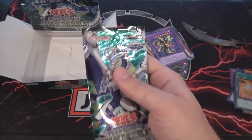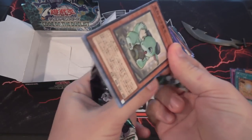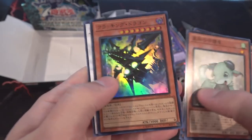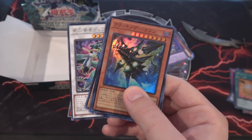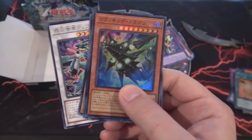Oh, there's another one of Starving Venom, the Supreme King version — I'll take another one of those. Don't mind doubles on those cards especially. Last pack. We got a holo — that's awesome, a super rare. I think I've heard this is supposed to be the villain's card or something. It is Cracking Dragon. So you can also get a secret in this set too. That looks really cool.